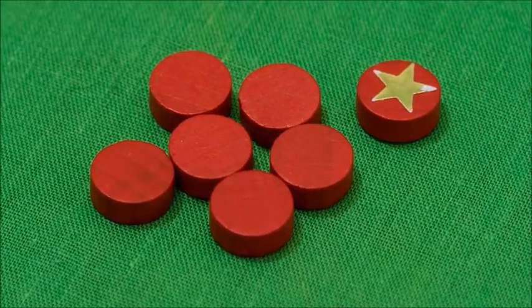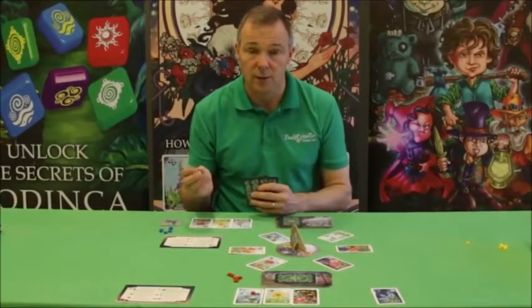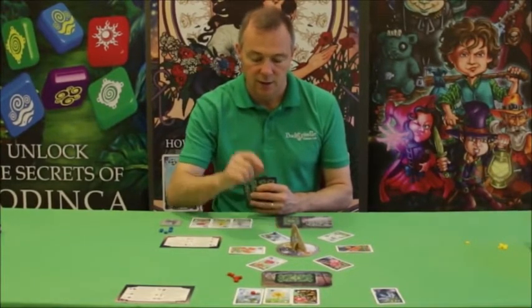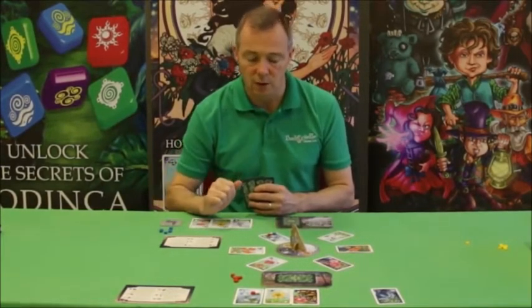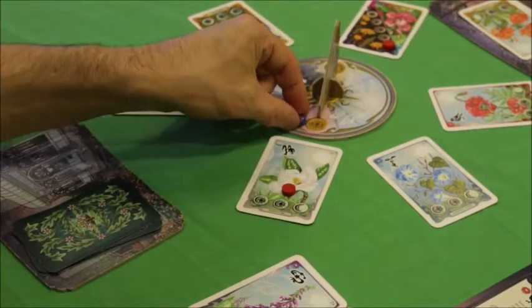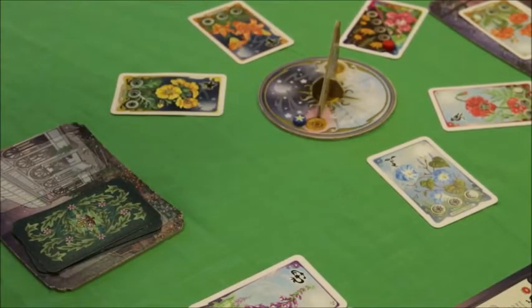One out of the seven fireflies each player has will have a little crown on top — that's the royal firefly. The royals have much more power than a regular firefly. For instance, if blue secretly plants their firefly on the blue flower and then red plants their firefly on the same flower, when the fireflies are revealed the royal firefly of blue overpowers the red firefly. The royal is then set in the middle on the sundial for one round, the red firefly is returned to the red player, and the blue player gets to take the card and add it to their flower bed using the special ability.